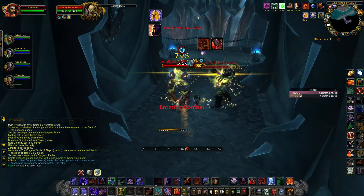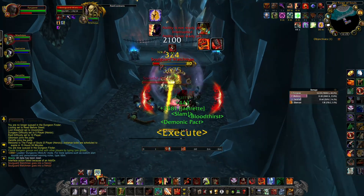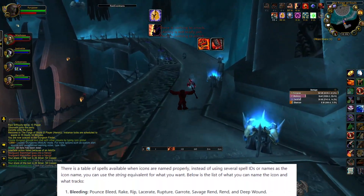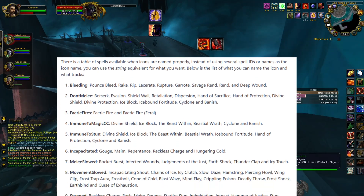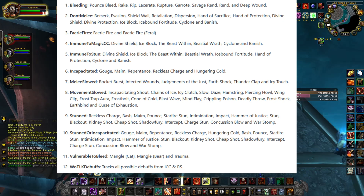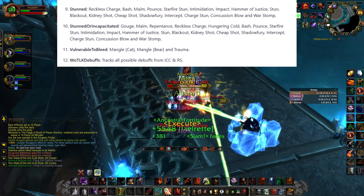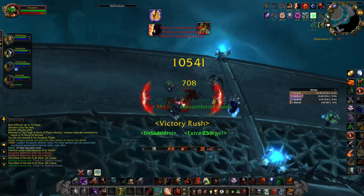That is actually done by one add-on — a very good add-on in my opinion — which is called Tell Me When. This add-on provides visual notifications about cooldowns, buffs, and pretty much every other element of combat. This video will cover the basics of this add-on with some examples of use for several classes. So, let's begin.